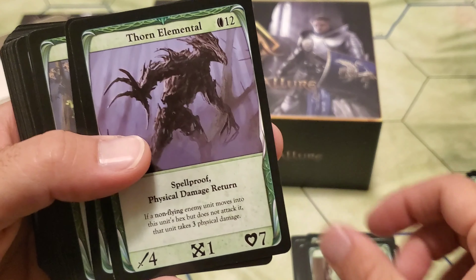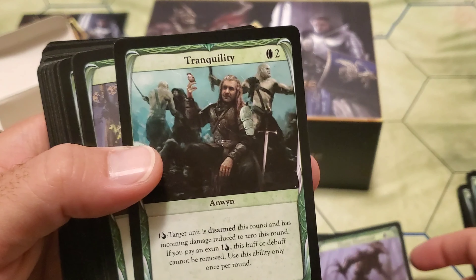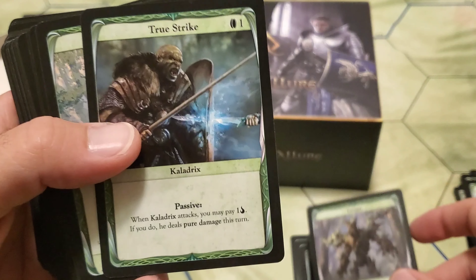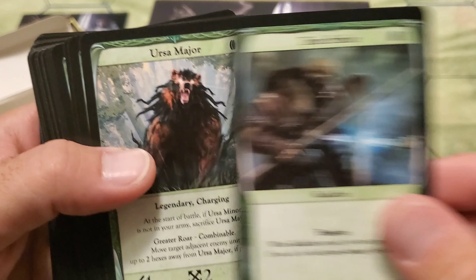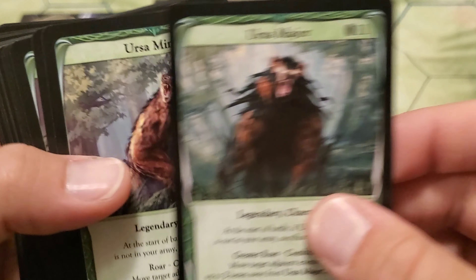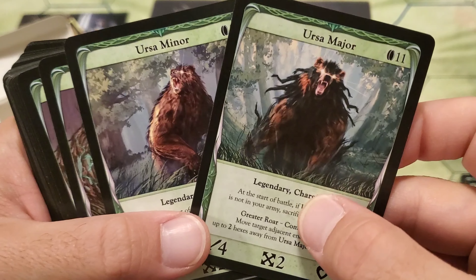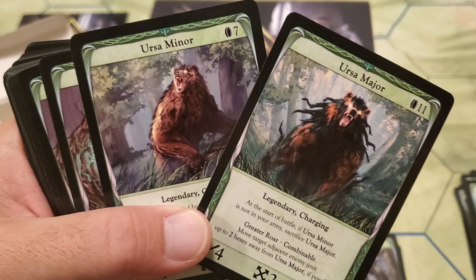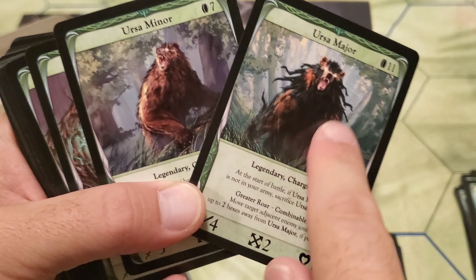We got the Tether Bow Master — very good. Thorn Elemental. Tranquility. Trent — that's what you summon with the Grovekeeper Druid. We got True Strike. Ursa Major and Ursa Minor — these two are just paired up. They're supposed to be together, like the stars in the sky.